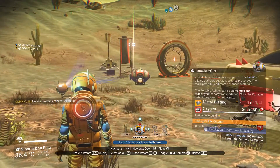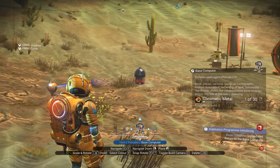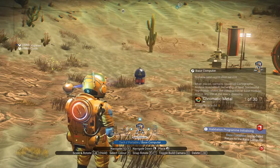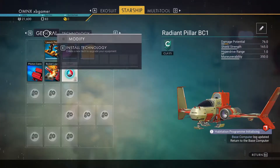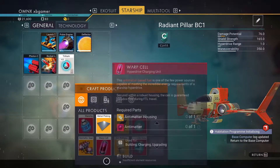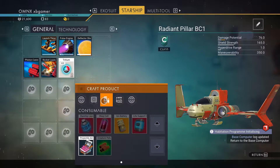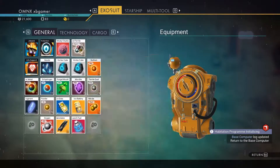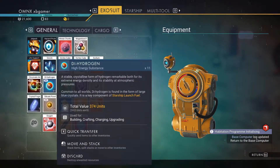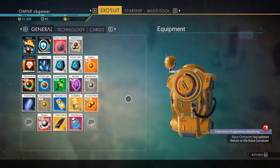Really? Yeah. What does it require? Dude, it requires like 30 of chromatic metal. Oh man, how do you get chromatic metal? You just need ferrite. You mine it and refine ferrite. You refine ferrite to pure ferrite, then pure ferrite to chromatic metal. Ah okay, fair enough.